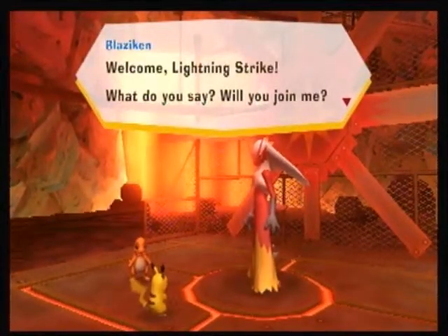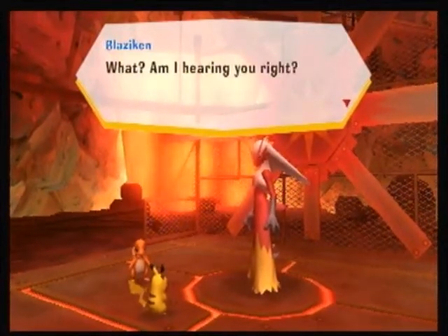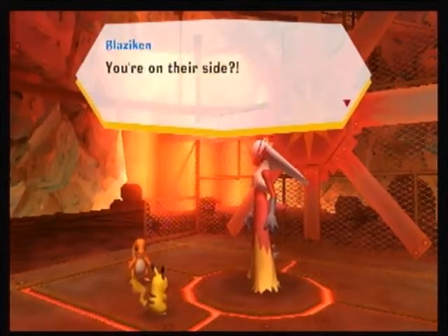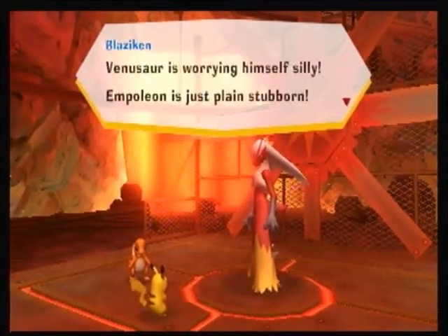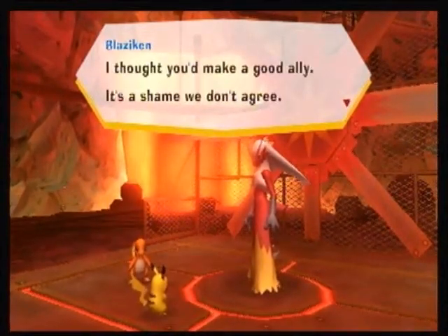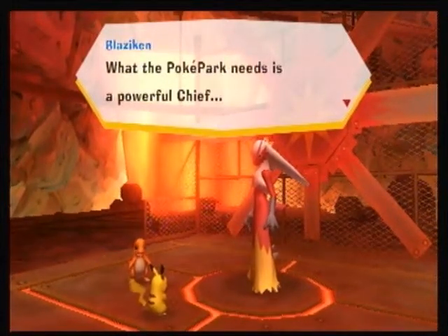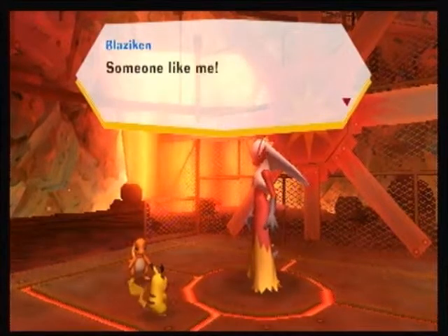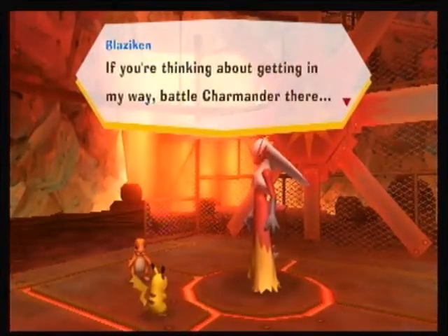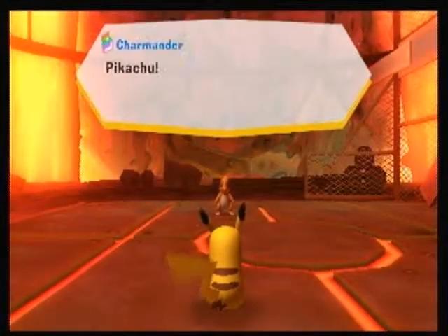Welcome, Lightning Strike! Blaziken says: 'Will you join me? We can join forces and reunite the Poke Park.' What? Am I hearing you right? You say I should become friends with Venusaur and Empoleon again? You're on their side? Venusaur is worrying himself silly, Empoleon is just plain stubborn. I thought you'd make a good ally — it's a shame you don't agree. What the Poke Park needs is a powerful chief — someone like me! If you're thinking about getting in my way, battle Charmander there! Prove your power!